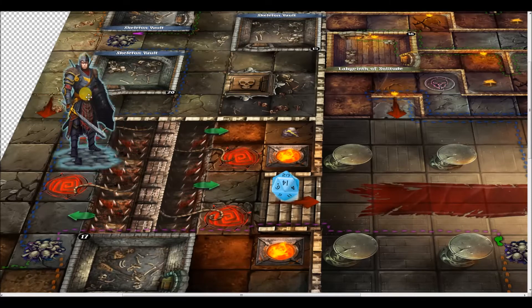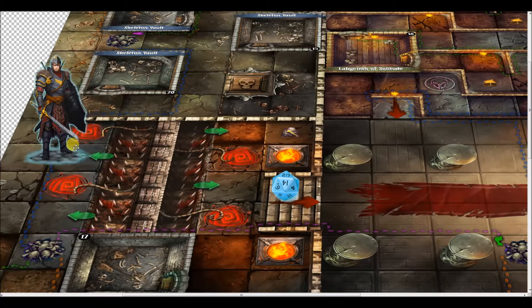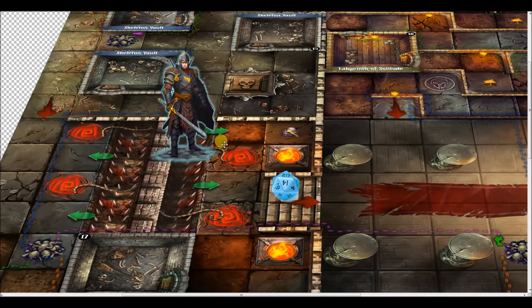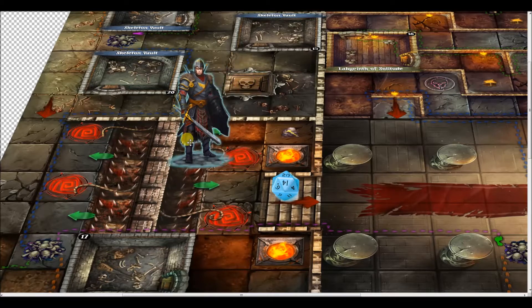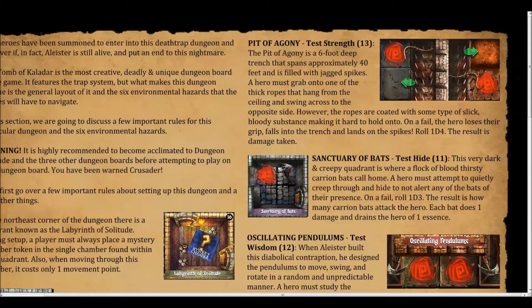He would cross the Pit of Agony unscathed, go to the other side — that's where the green arrows come in. When a hero is successful, you move them to the other side and place them on that square. However, if he rolled a five, even adding two would only be seven. He would have to go into the Pit of Agony and get pierced by spikes.